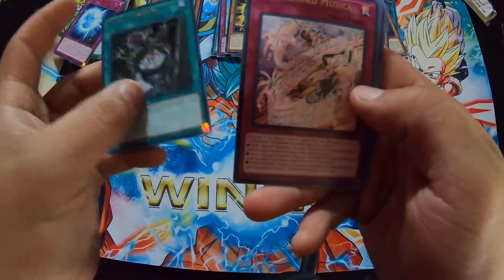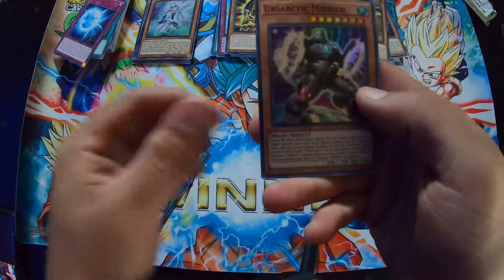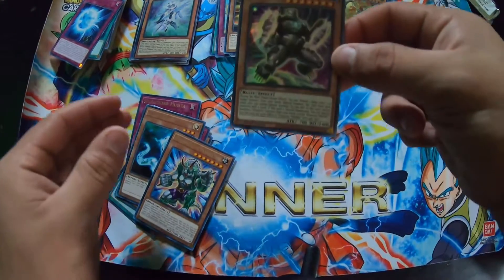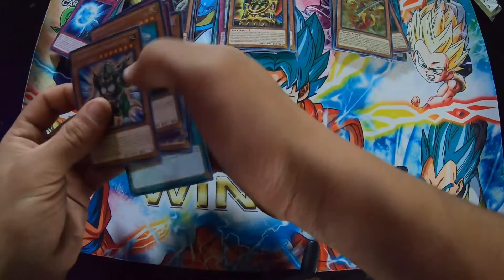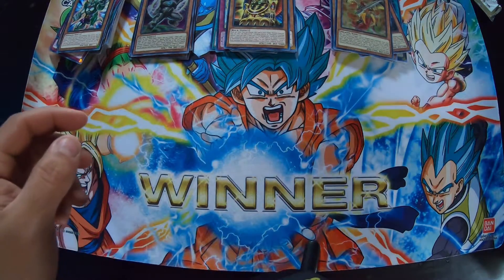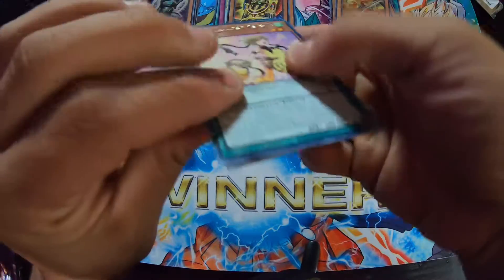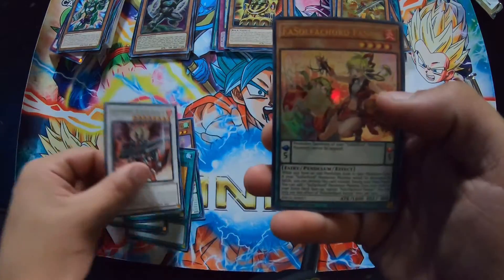All right, this one. Yu-Gi-Oh names are so hard to say. We're just going through them. Hey, that's kind of cool though. I literally got that card a week ago. You have like three of them now. Yeah I have three of those - the same card. Well hey, it's coming back to you, that's good. Wait, hollows are in here too? Yeah.